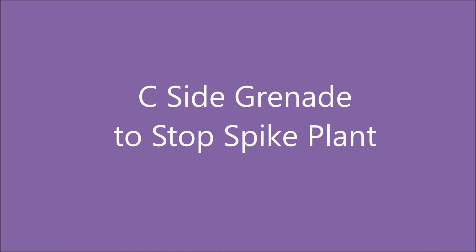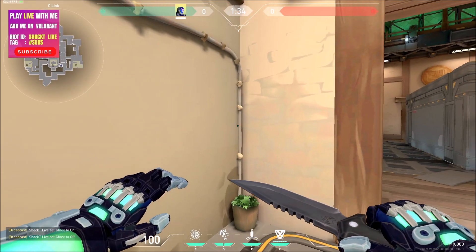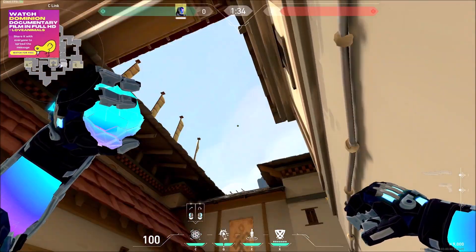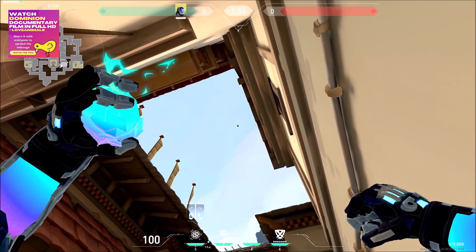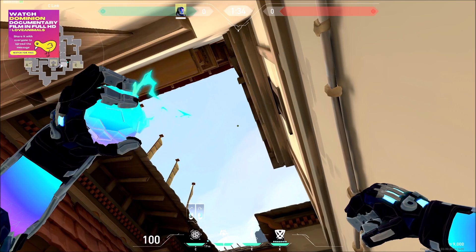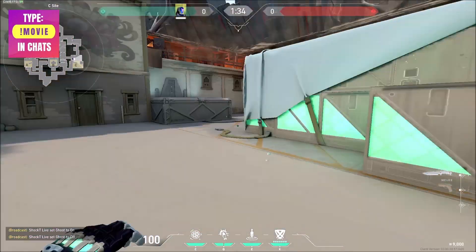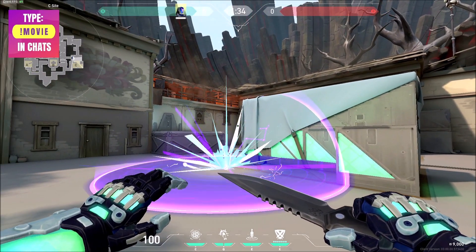Next, C-side, same thing — you can stop the plant as a defender. Come to this corner and then aim right here where I've pinged it. You have to point your C and Q where it's written. It's not a cursor; aim the C and Q right there and it will just cover the plant area.